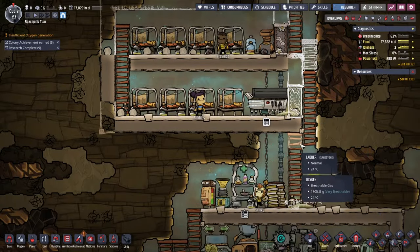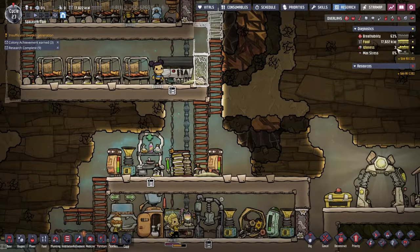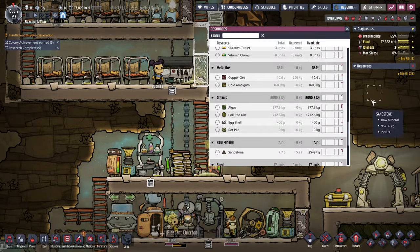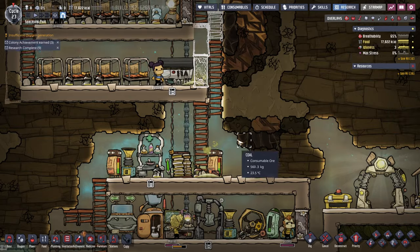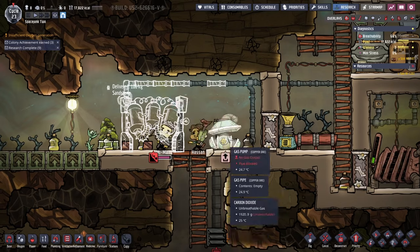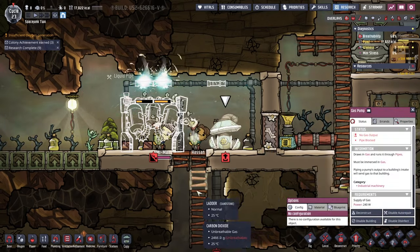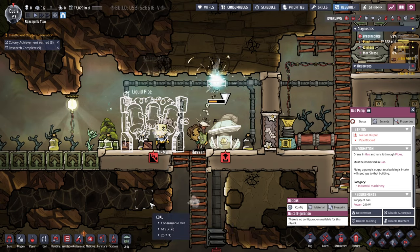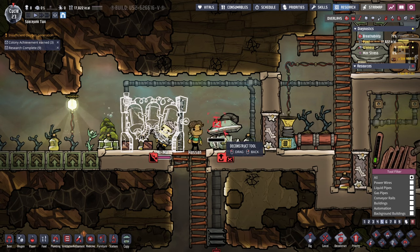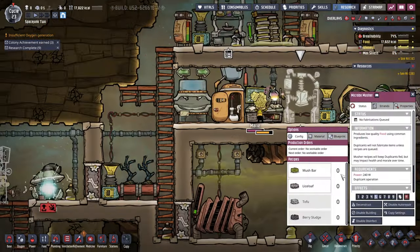I still haven't built that airlock bit. Do we not have enough copper ore? We have plenty — lots of copper. There's no gas output. Gas pump. I think I was trying to get rid of that too. I'll just deconstruct that — I don't quite understand that right now.